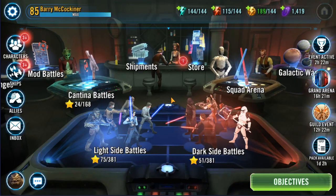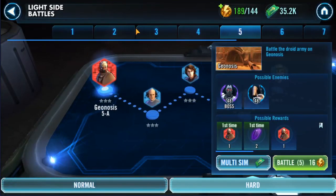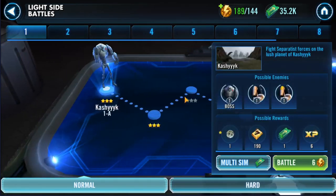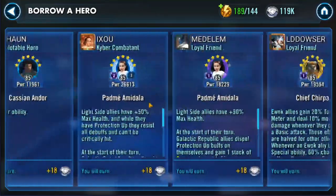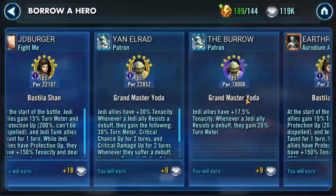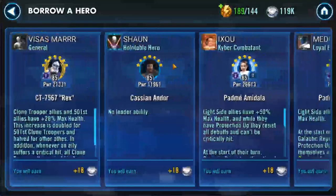Now we are going to talk about the campaign. It's going to start you off with light side battles. It should guide you through this process, but just in case you forgot or it didn't make sense, you click on a battle you'd like to do, you click battle, and it says you want 6 campaign energy. So I'll go into a battle. This is where you select your ally.